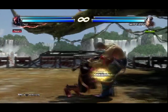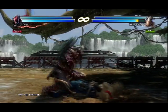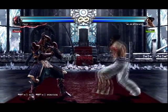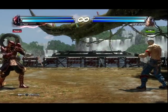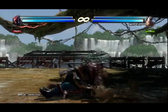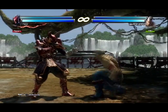Yoshimitsu has one option after a successful tackle: he stabs the crap out of you. There is no way to break or counter this stab. If you don't break or reverse the tackle itself, you will take a sword to the face — even if he puts his sword away. He's that badass.